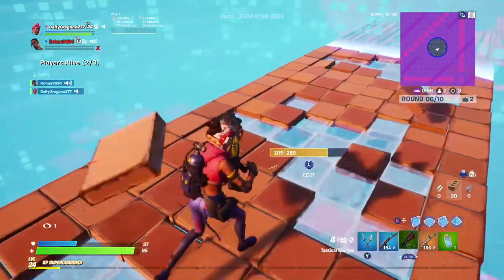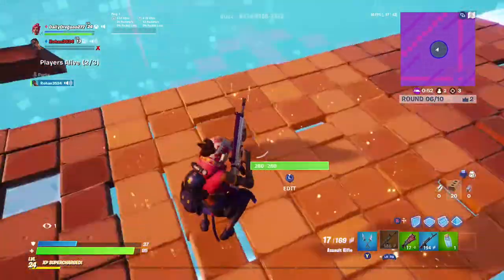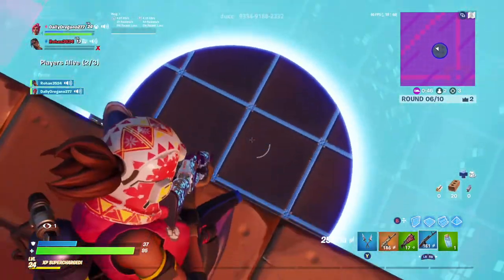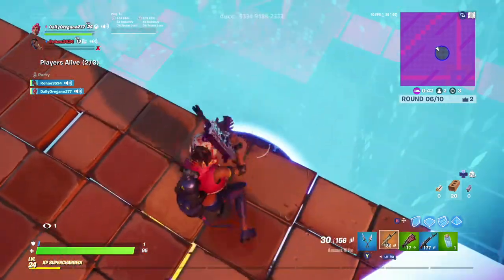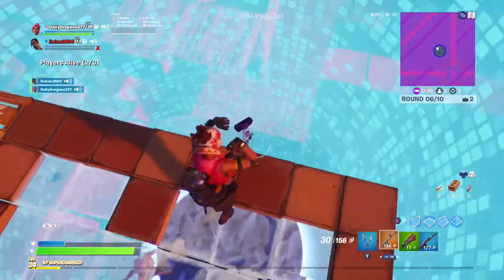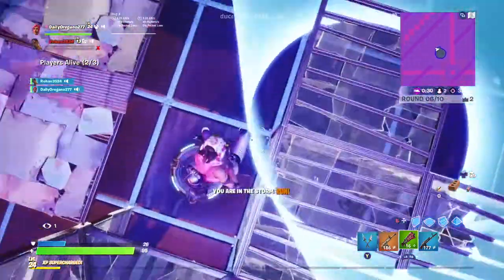Next I'm going to be putting Rickety Rig at number 11. This is the remains of the rig from last season. This rig has a vault which lets you get the remains of the old vaults, which is kind of cool — you don't really need a key card or anything. The reason I'm putting it kind of low is because nobody drops there; they'd rather go to Fortilla, which is right next to it. Also the islands are really spread apart, so there's not that much loot either.